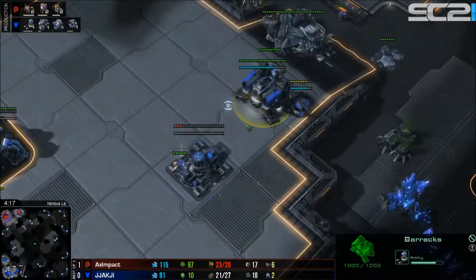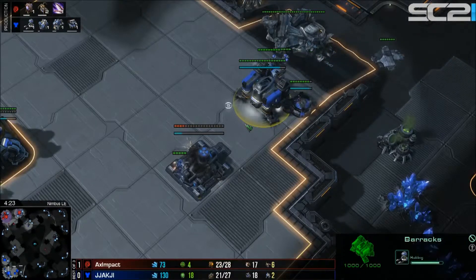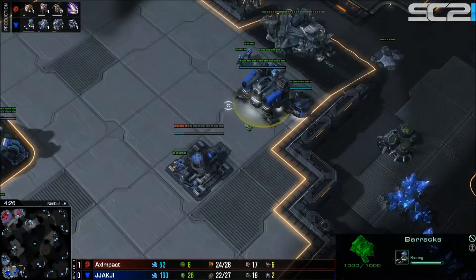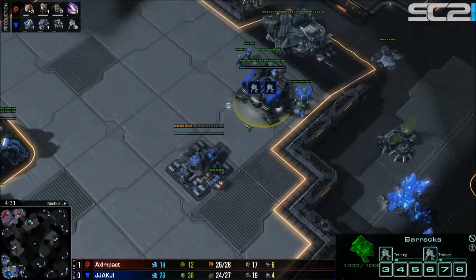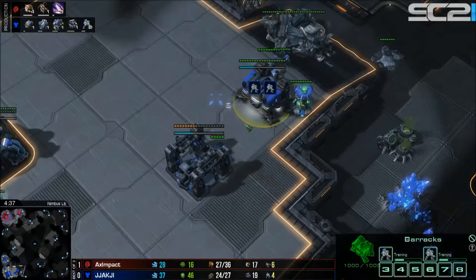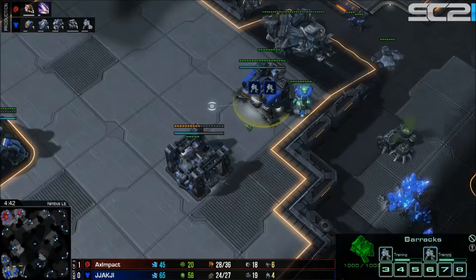The command center comes down fairly quickly and the factory drops next to the barracks. That's going to allow Jachi to get up to around six marines before starting hellion production. This could lead into a hellbat timing — six marines plus six hellions morphed into hellbats. It's not as committed as last game; he can still get a third command center very early.